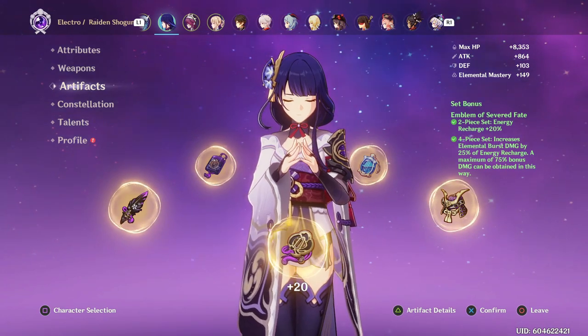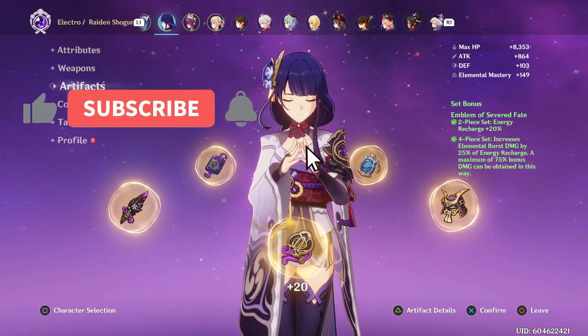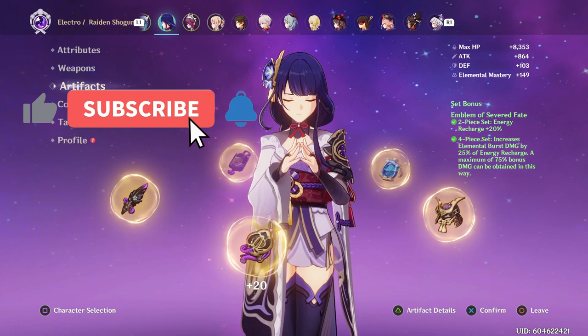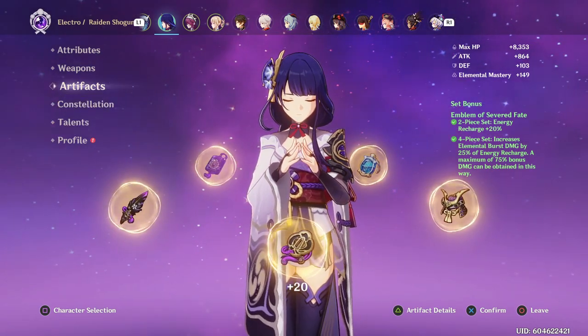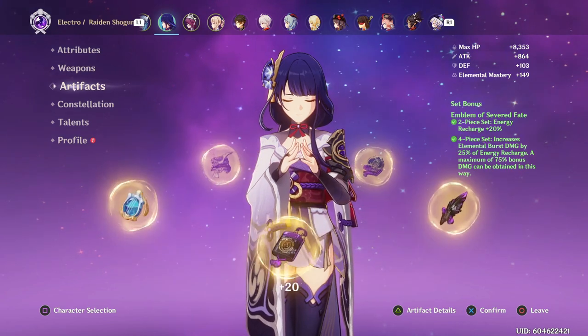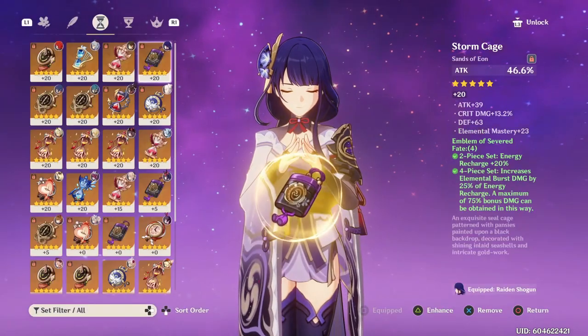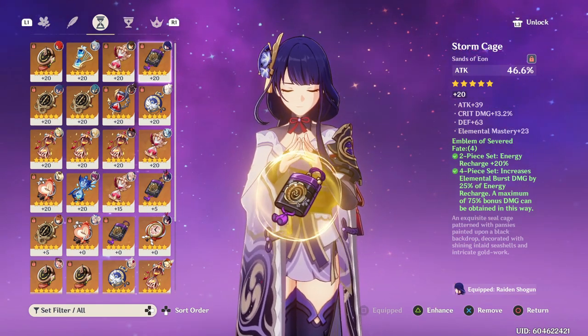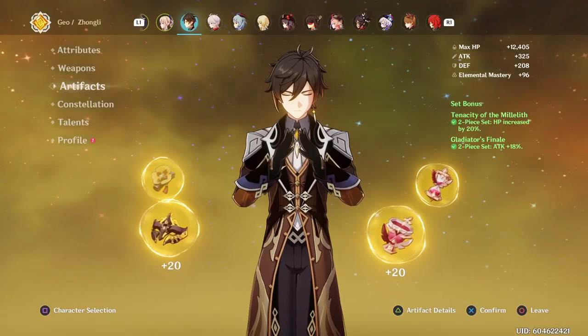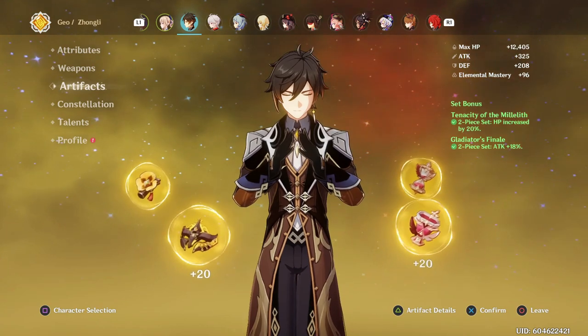These two — the feather and the flower — you just have to level them up even if they aren't good early game. You'll get back about 80% of that XP whenever you get an upgraded artifact to replace them. Going for ideal artifacts is an end-game pursuit, so don't worry about it early on. I'd even say if you have an attack percent sands on your main DPS, go ahead and level that one up too, even if it doesn't have great substats.